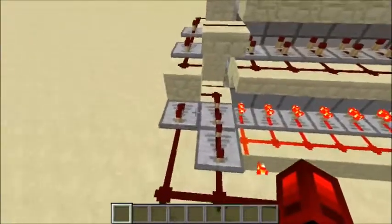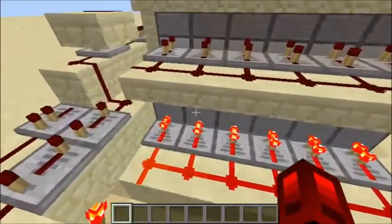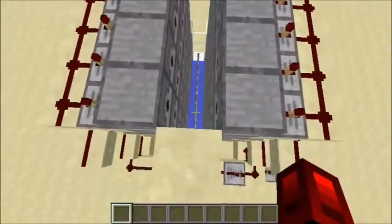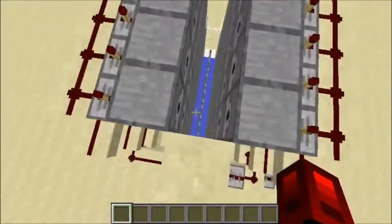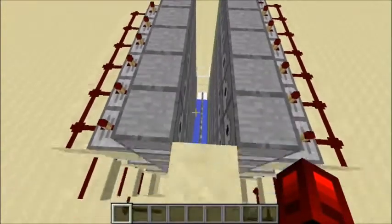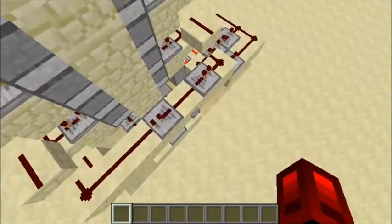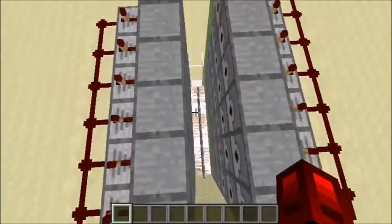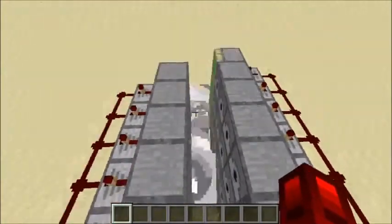That's why it goes with redstone power going up through there. This just serves to make the iron bars down there retract for long enough so that all the TNT can fall. And you can see the iron bars are out again.